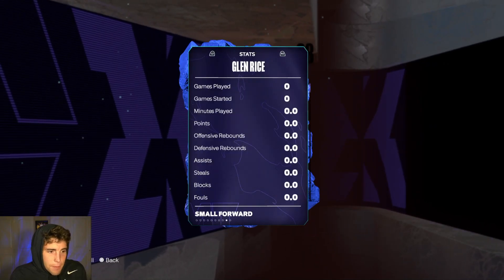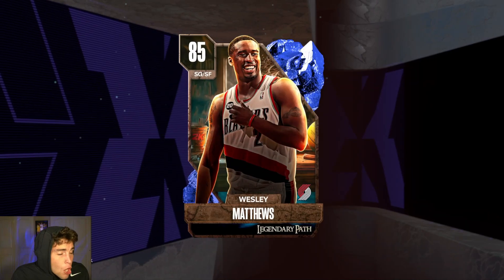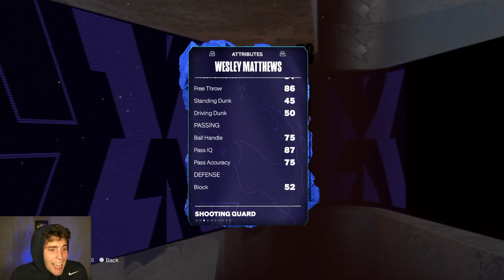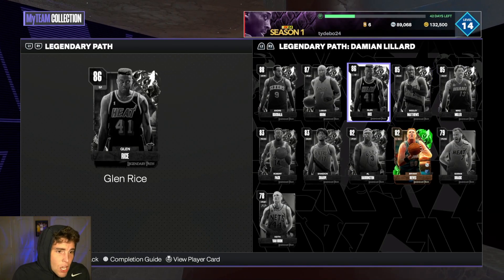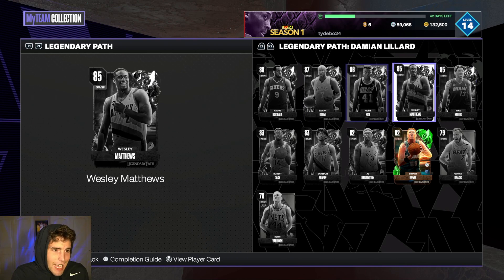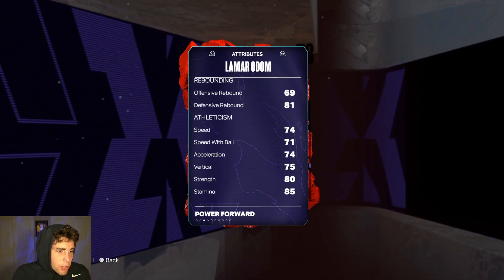Mike Miller, Wesley Matthews, and Glenn Rice are all Sapphires I absolutely love. Mike Miller is probably the best pure shooter. Glenn Rice is in between — still on the shooting side but can defend a little better than Mike Miller. Wesley Matthews is more of a 3-and-D guy, not as good shooting or as tall. All three are absolutely elite — I probably like Glenn Rice the most, but take your pick.